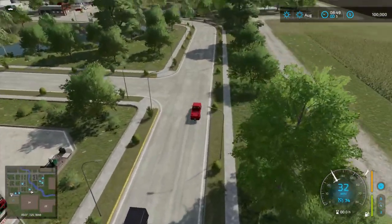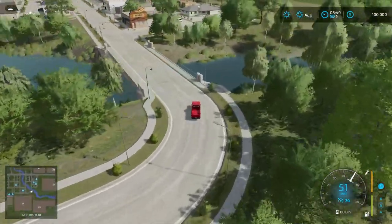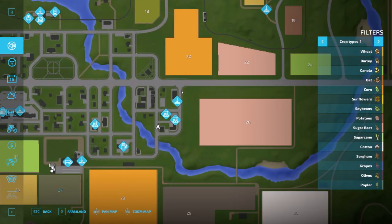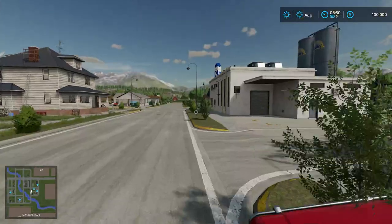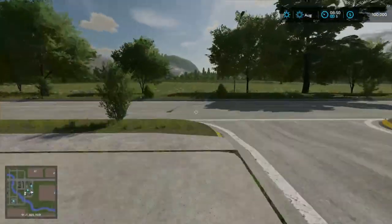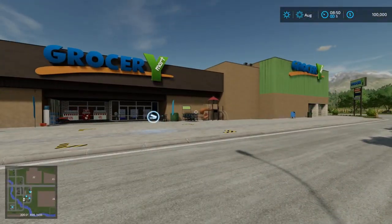We'll loop up around just the last couple of things we have over here before we do our flyover and then wrap up the tour. Just a quick tour to give you guys an introduction to the map. Those last couple of things: dairy, bakery, and grocery mart. You can see the dairy right here, bakery right here, and then we've got the grocery mart. Nice big old grocery mart there. It looks quite nice. I think the map's pretty well done.